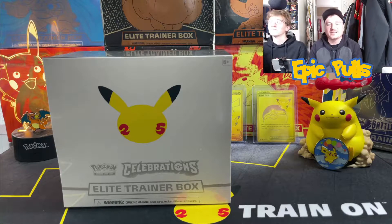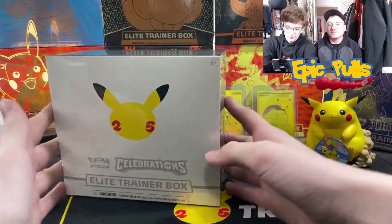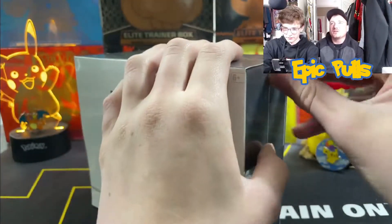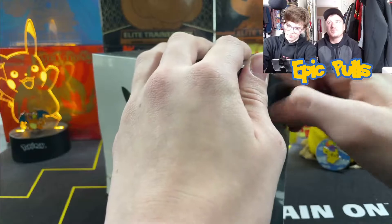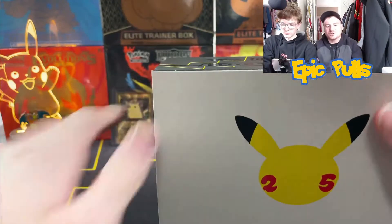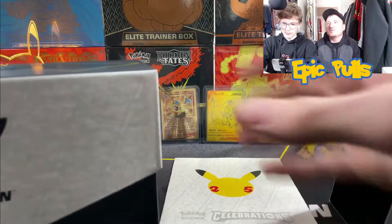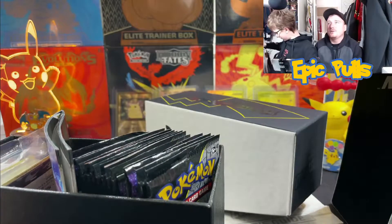What is up you guys and welcome back to the Epic Pulse channel. Continuing our celebrations hunt with another elite trainer box that we're going to be cracking into today. Hopefully we can get some bangers — any of the big three, that shiny golden Mew, that gold star Umbreon — definitely the top chase cards in this set. If this is your first time here, make sure you smash that subscribe button. If you guys are excited for the opening, give us a thumbs up. 170 subs on the road to 200 and we need you guys to help us get there.